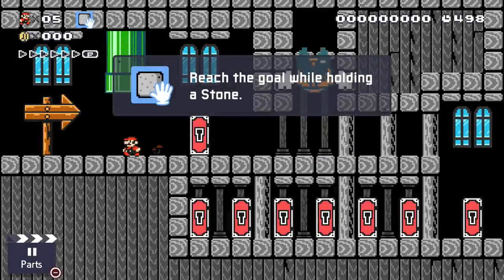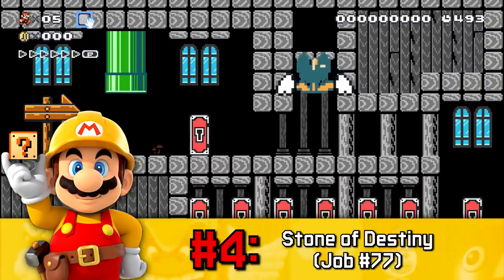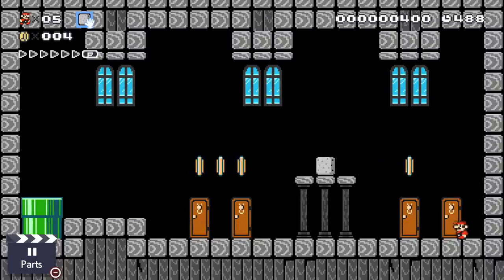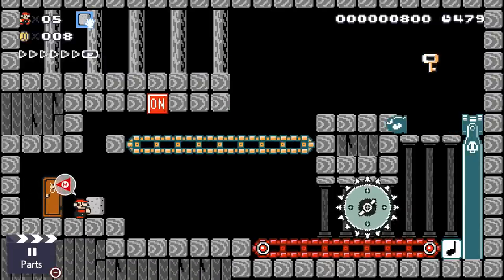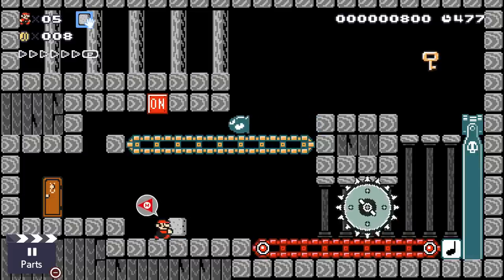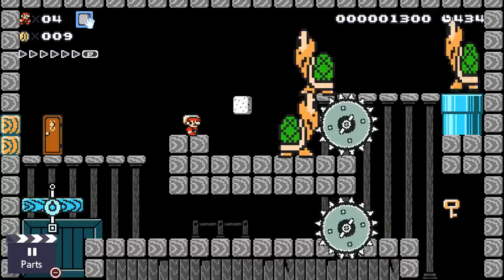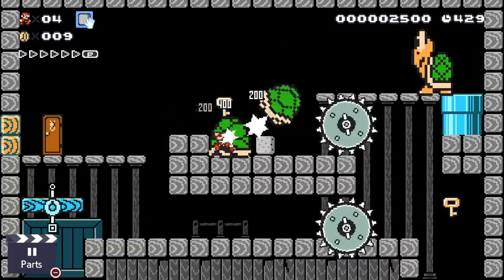Here at number 4, Stone of Destiny is actually a lot like Secret of the Dry Bones Shell at number 6 on this list. Despite their similarities, Stone of Destiny ends up being considerably harder due to the absence of checkpoints in its lengthy structure. All of the challenges here are entirely based around the stone — a clear condition item that heavily limits Mario's movement and jumping whenever he's carrying it. The player is required to complete 4 one-screen challenges in a row to acquire 4 keys used to get to the finish, and all of these challenges are very hard since they're all built around the stone gimmick.